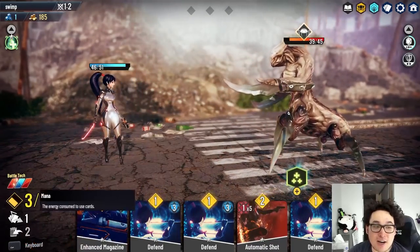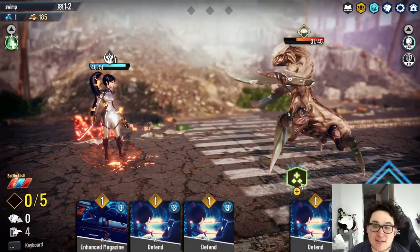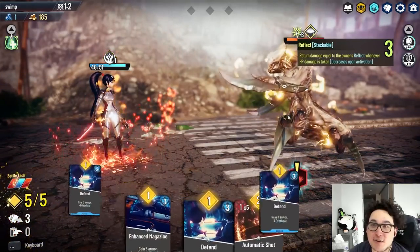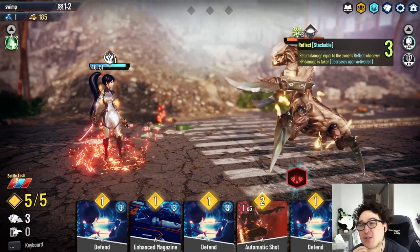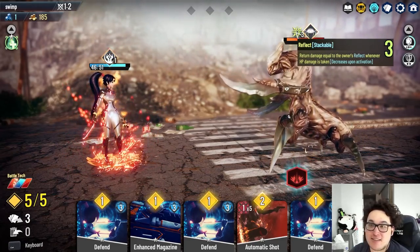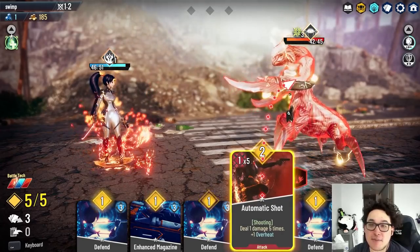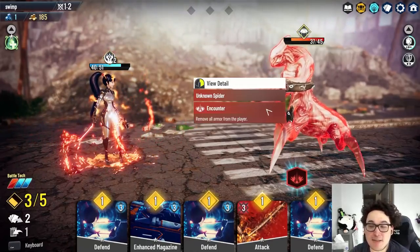Every time you play a card, it automatically replenishes. The enemy gave itself reflect — return damage equal to the owner's reflect whenever HP damage is taken, decreases upon activation. In theory, the automatic shot should get through that, because this is five instances of one damage, whereas it would reflect three different full attacks. That's kind of how we counter that.